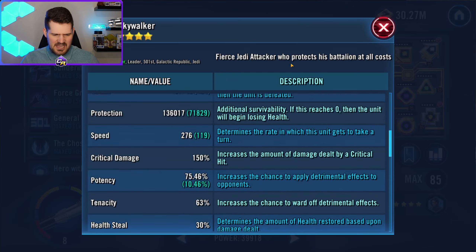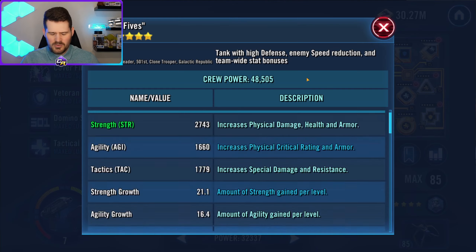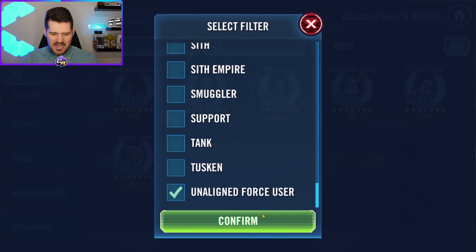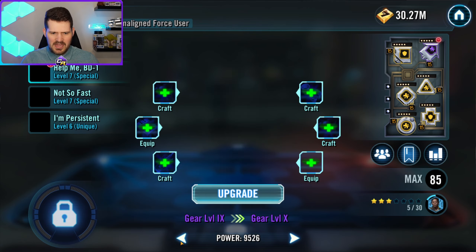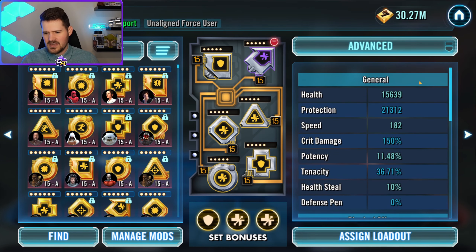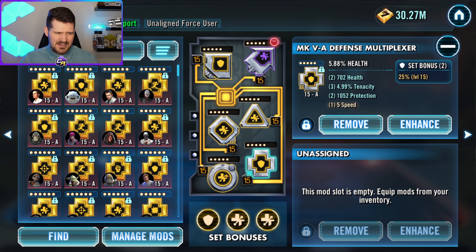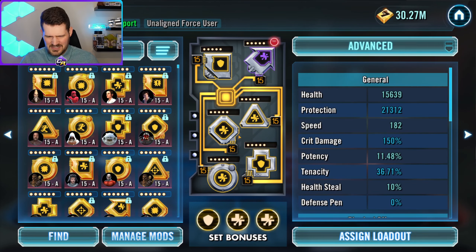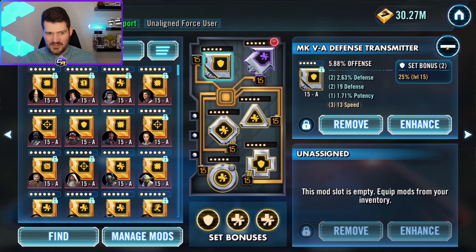GAS is offense and protection, probably around 120 speed. Fives is pretty normal health and defense with a little speed. ARC is offense, Rex is speed — these probably don't need to be remodded or even be that good. The one important one to touch on is Cal. If you have him at gear 8 or 9, you need him to have a decent amount of health because plague on Mother Talzin's big hit ignores all of your protection, so modding for protection isn't going to help. He just has to survive the Mother Talzin AOE at the very beginning. I put health primaries on him across the board and a defense set — speed is not important. He's probably around 50 speed but that's not really a concern.